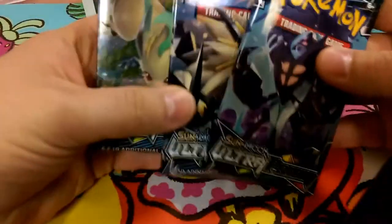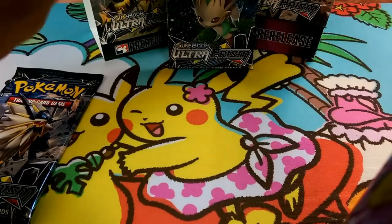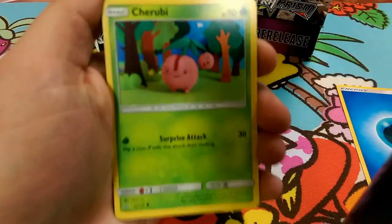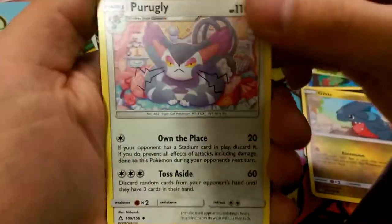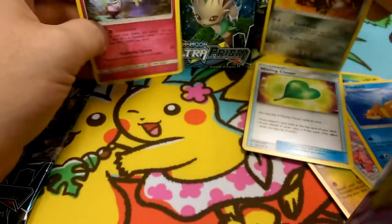Alright friends, we're back — we got three more packs at the end. Let's go ahead and move the Leafeon pack for last, get some Dawn Wings packs open and see if we can get another Dawn Wings. Water energy, we got Cherubi with that Surprise Attack, Piplup, the Snover Ice Shard, Murkrow, a Gible Ascension, Flygon, the place people own — Floatzel, a Missing Clover reverse, a rare Heatran, and a Shiinotic rare.